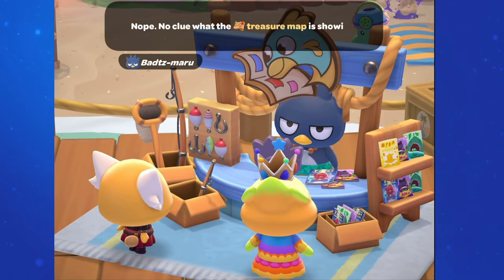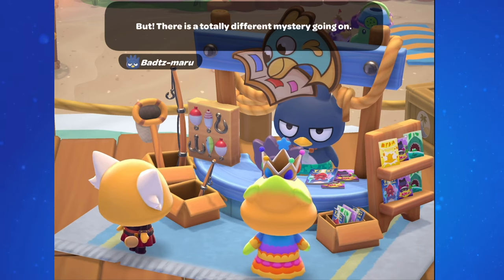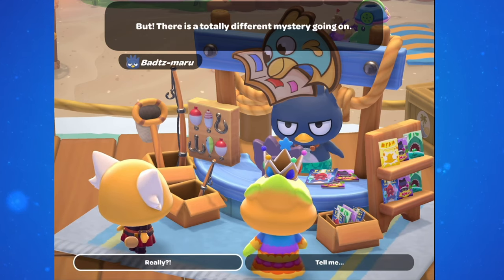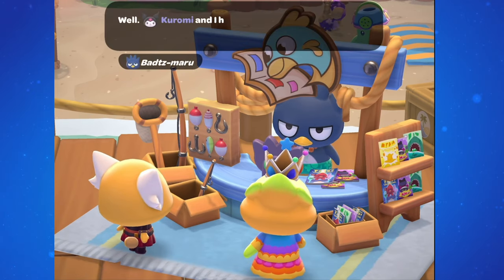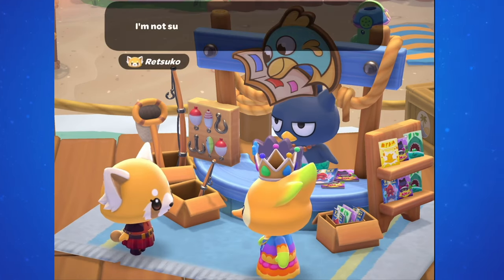Head over and talk to Batsumaru. He says he has no idea what the treasure map is showing, but there's a totally different mystery going on. He and Kurobi have been hanging out and they're pretty sure that the kelp maze is enchanted, and you both agree to keep one another informed.